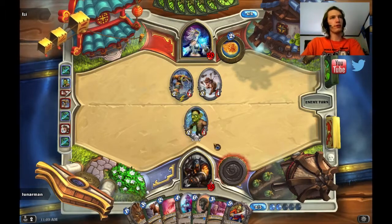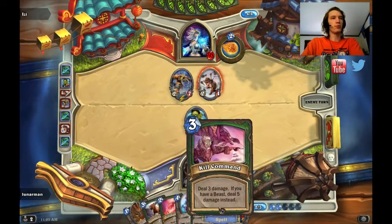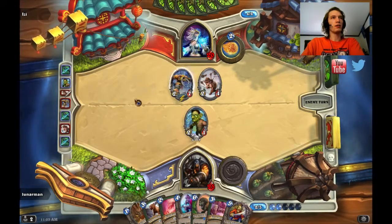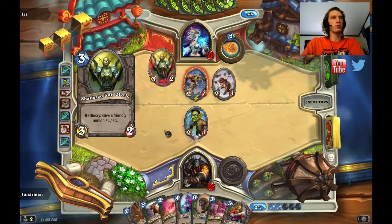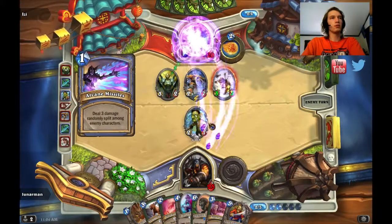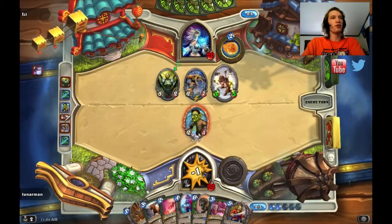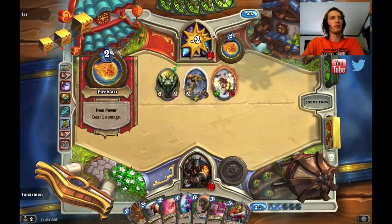The Leper Gnome is really strong right here because I could lead this into Explosive Trap or Kill Command. I'm getting a pretty good board for Unleash. That's an interesting play — I kinda figured she would've buffed the Gurubashi. All three hit my face!